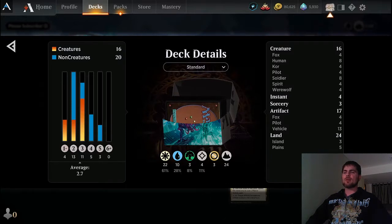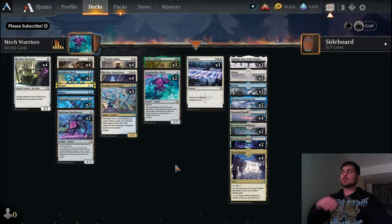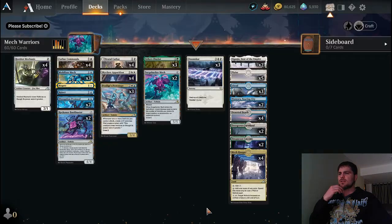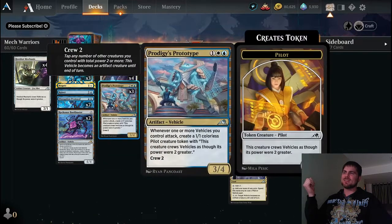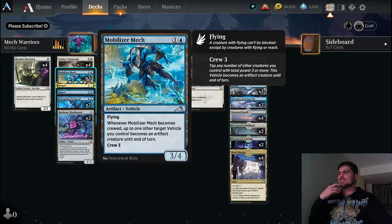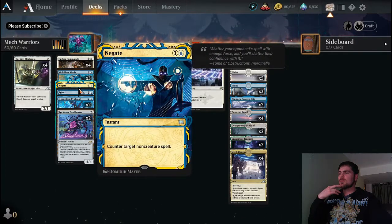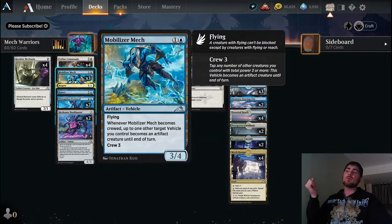Just three green for Sickest Chariot. Otherwise we have about half as much blue as we do white. Those two counter spells could be dropped for more colorless — there's only four colorless actually. These vehicles are artifacts but they have colors: blue and multicolored. Even dropping one or two counter spells for one more Bankbuster and maybe one more Mobilizer Mech would be nice — the free crewing of another vehicle is really cool.